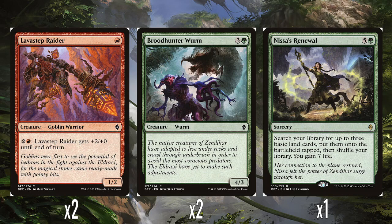The other rare of the deck is Indus's Renewal — 5 and a green. You search your library for up to three basic land cards, put them onto the battlefield tapped, then shuffle your library and you gain 7 life. So triple ramp, and that's three landfall triggers for your stuff — potentially four if you've played a land in the same turn you're casting this. A lot of ramp and also a bit of life gain. I think this is a fairly solid rare. It's doing what the deck wants — just getting out a bunch of lands, ramping up, getting multiple landfall triggers in a turn. I think it's a solid rare to include.